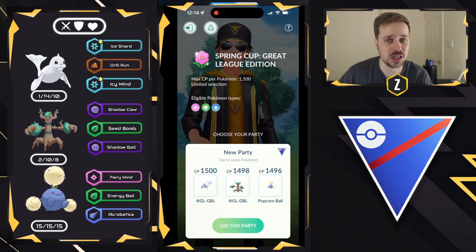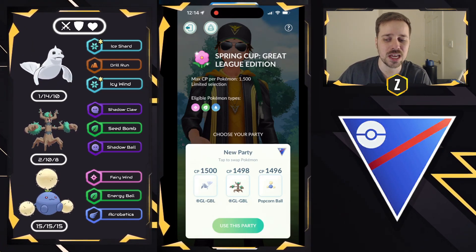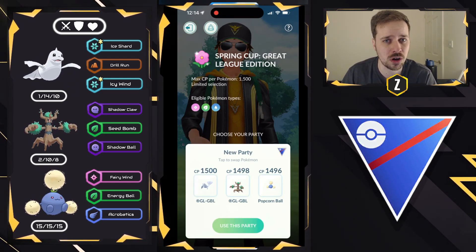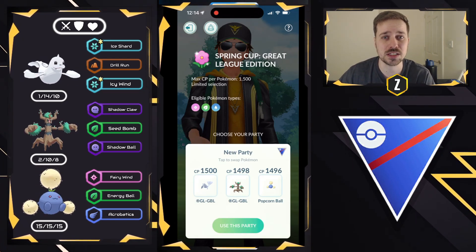Both of them have a lot of bulk, and this team actually did pretty well. Our core here is going to be Dewgong and Trevenant. We're going to utilize Jumpluff as a safe swap. Even in worst-case scenarios like an Abomasnow or a Dewgong swapping in, you can still do super effective damage, which is really nice for this Pokemon.